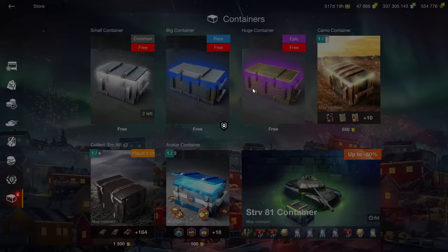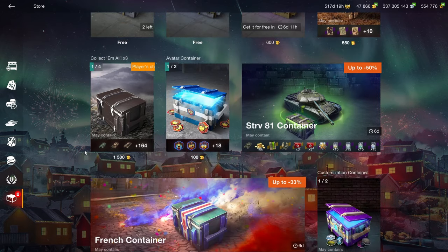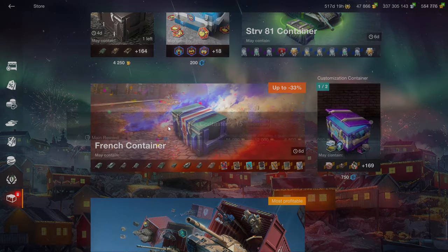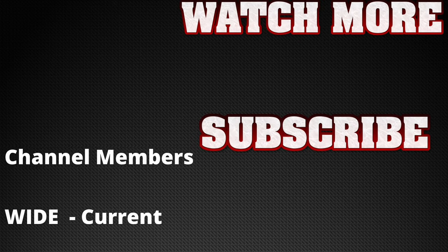Speaking of crates, make sure to open your free crates to get credit boosters, cooldown boosters, whatever. And make sure to stay away from the paid containers — because you know what you are when you buy paid containers? A dummy.